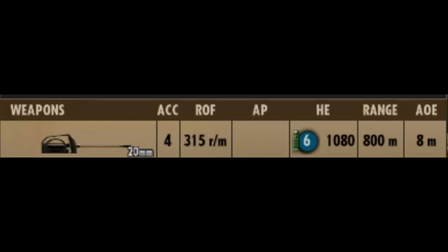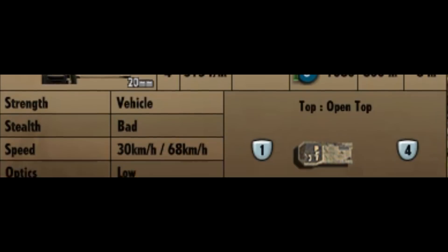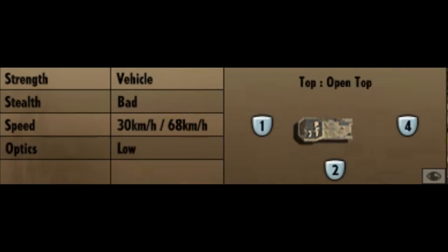It's your standard 20mm anti-aircraft autocannon — pretty good, it has a bunch of ammunition and can deal with ground targets if the need arises. Looking at the miscellaneous stats, it's got 4 frontal armor to its sides, rear and back, and it is an open-topped vehicle. It has bad stealth, a speed of 30km off-road and 68km on the road, and low optics capability.